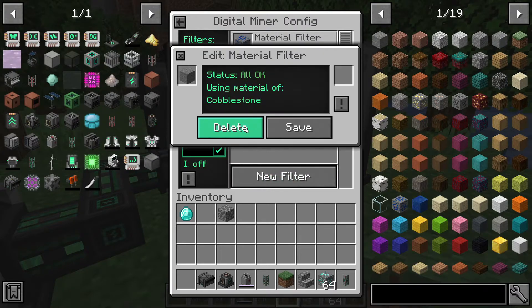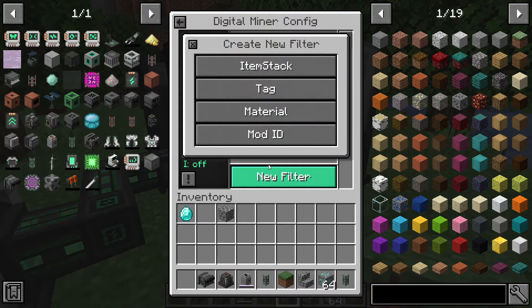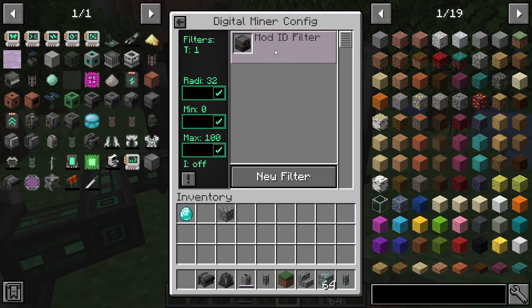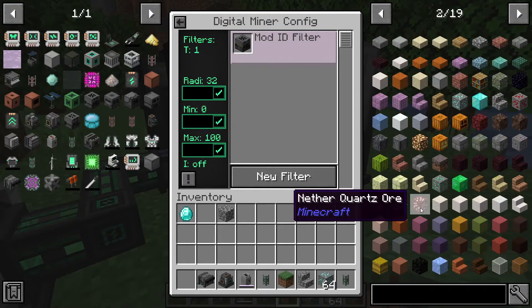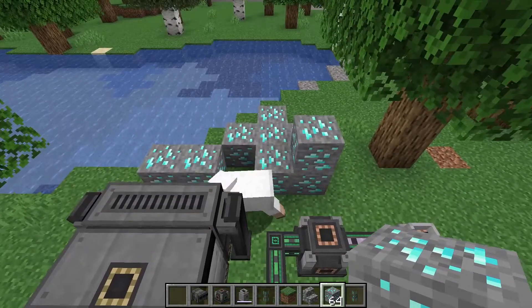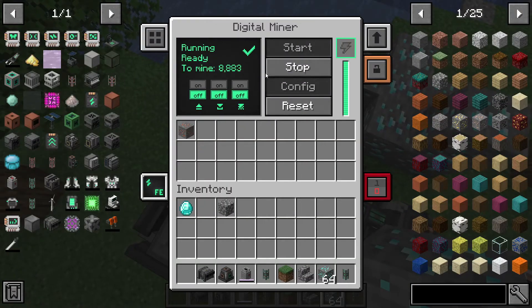The last filter type is mod ID. You can just put in 'mekanism' — I tried it and yeah, that works. If you put in mekanism as the mod ID, it will mine everything from the Mekanism mod. Click start and it'll begin mining those ores.